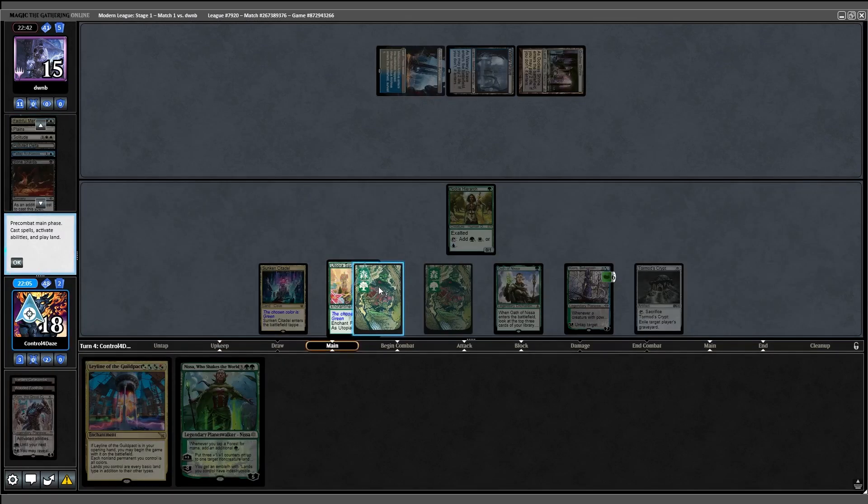They attack with the team — we go down to 11. Ragavan triggers and hits a Utopia Sprawl. They cast Expressive Iteration, which triggers the Shredder, and exile a Murktide. Then Preordain triggers another counter on the Shredder with two cards on the bottom. Murktide comes into play. I really needed to find a Ring, and this is just going to be lethal. We scoop it up. Crazy game.